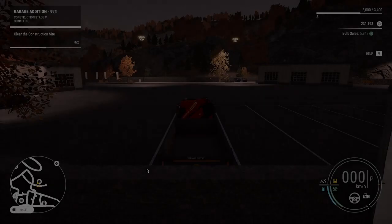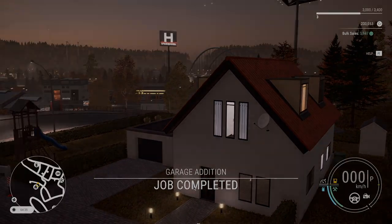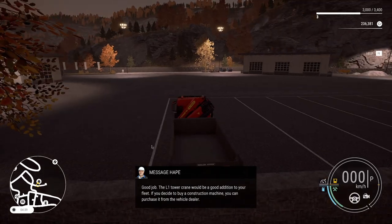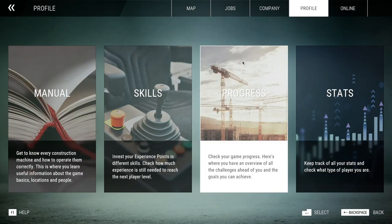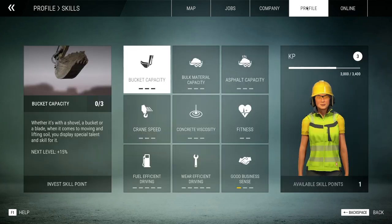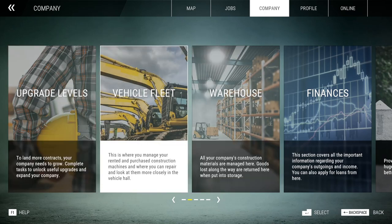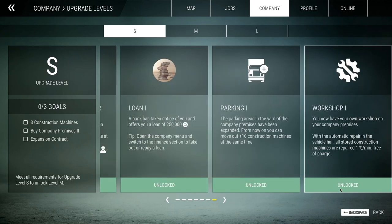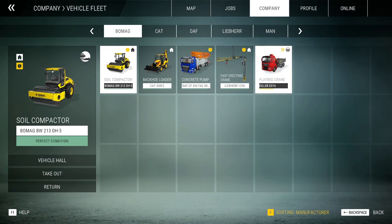Another thing you can do here is click on a vehicle like my flatbed crane and just enter it. Now I'm sitting in my truck and the job is complete — that's really cool. You can also repair your equipment here, but first you need to unlock the workshop upgrade. Go to Company, then Upgrade Levels. Workshop One is unlocked so now I can repair. Otherwise you won't have this option, so make sure to unlock it first.